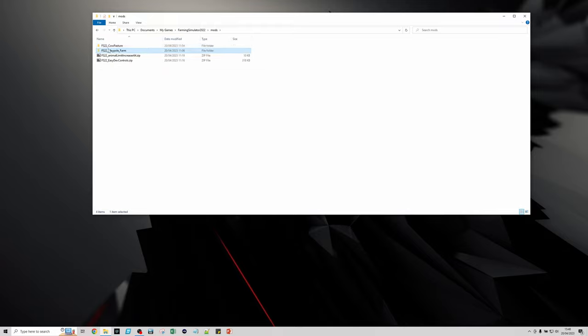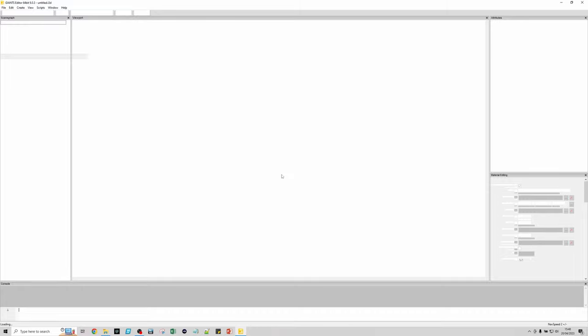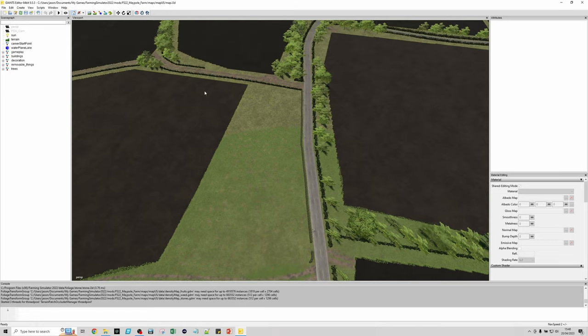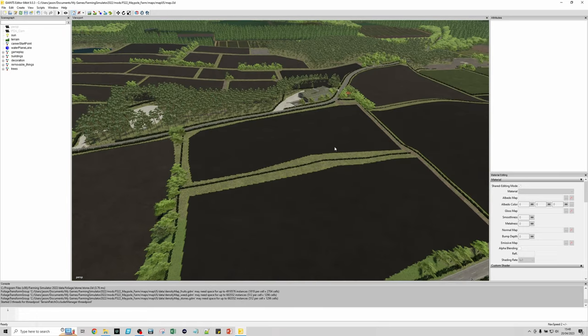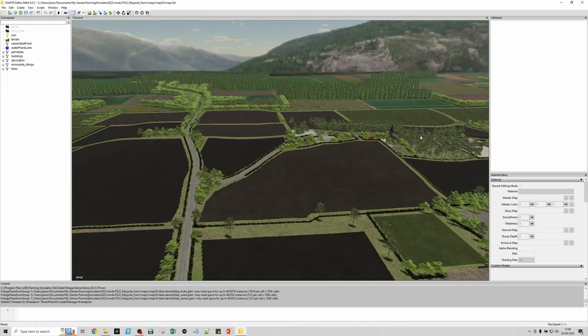Go back up to your mods folder and into the map. Find the map i3d file and open it with Giants Editor. You'll need to have installed Giants Editor, downloaded from the Giants developer site.